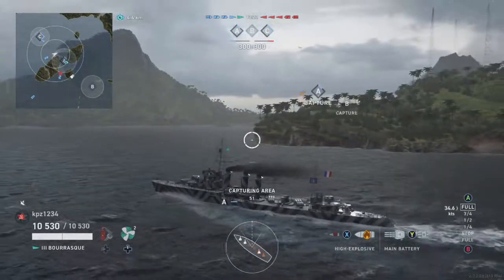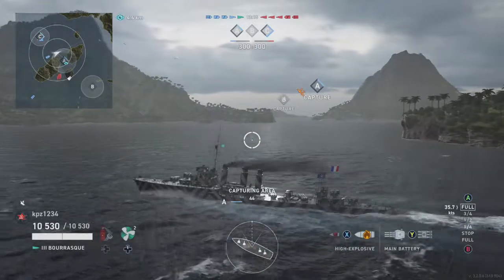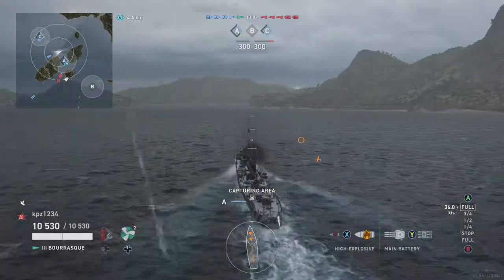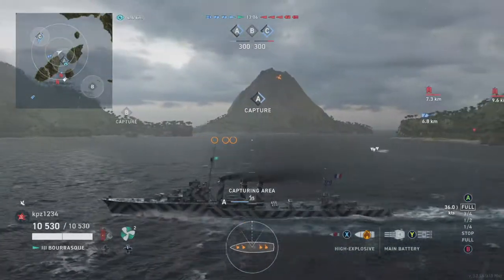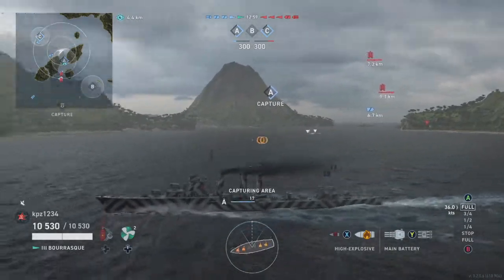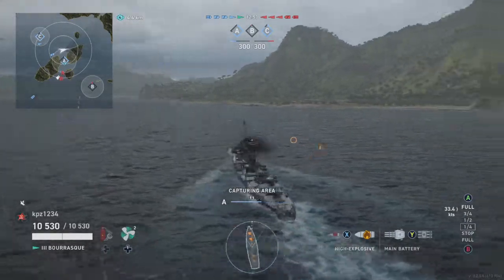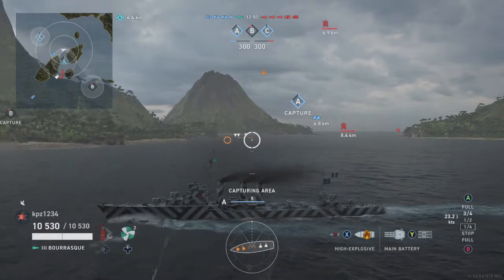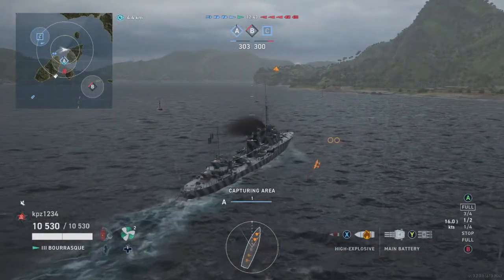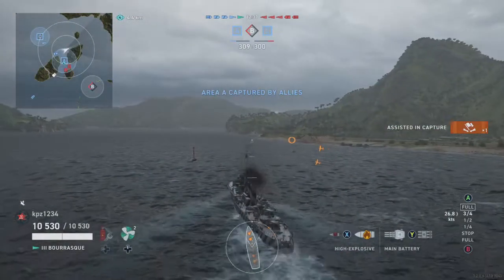We steam with authority right into the A cap. I launched some speculative torpedoes towards the gap, and those torpedo bombers are still flying around. I'm going to break over here so we don't run out of the cap, because I do want to cap it out. In a domination match, that's the job as a destroyer — to capture the areas for points. We got an assisted capture flag because the cruiser came in with us.